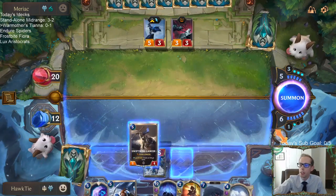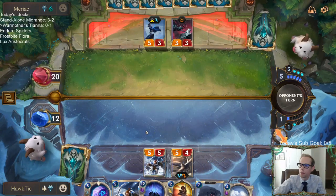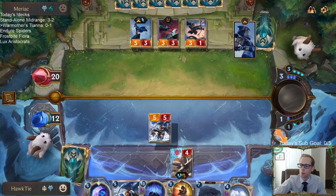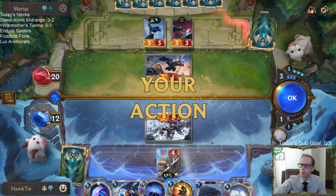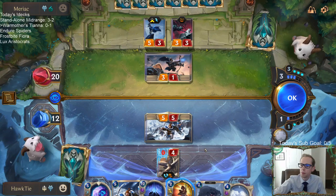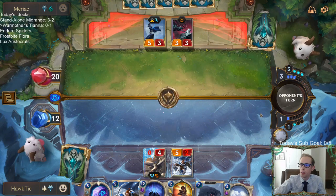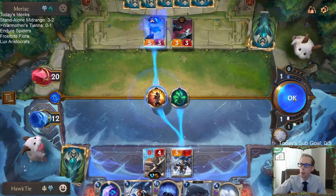Maybe I'll just play the Lancer here to try to take down Ash. That turns on Brittle Steel now. That worked out great.